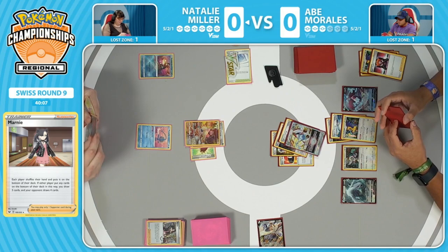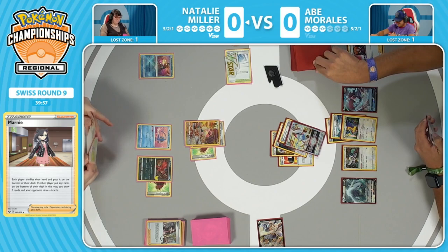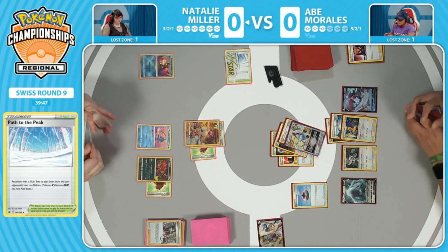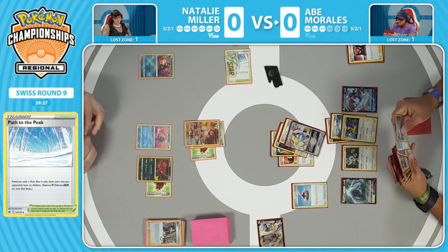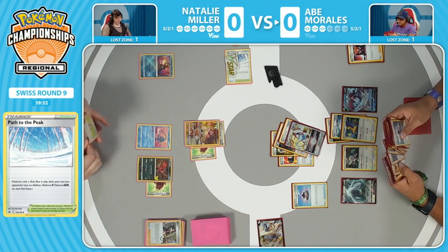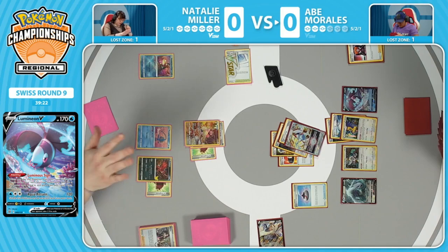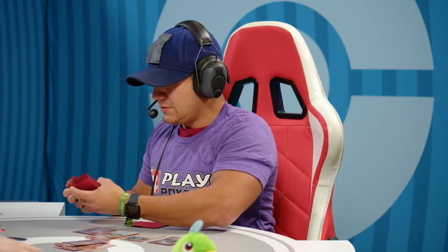No energy to discard with the Greninja and no supporter for next turn. Couldn't discard with Greninja, couldn't attack with Miltank — just a draw and a pass. There is the Path to the Peak, but Natalie maybe doesn't even want to play that since Summoning Star has already been used and she doesn't want to cut off her own Radiant Greninja. Abe top-decks the Quick Ball, and he could Boss's Order the Eevee Vital again. He found the Quick Ball and played Evolution Incense, ideally trying to thin and grab a potential Archeops to discard. Natalie makes a smart concede — recognize your opponent got too far ahead, scoop up the cards, let's go to Game 2. Abe wins game number one.